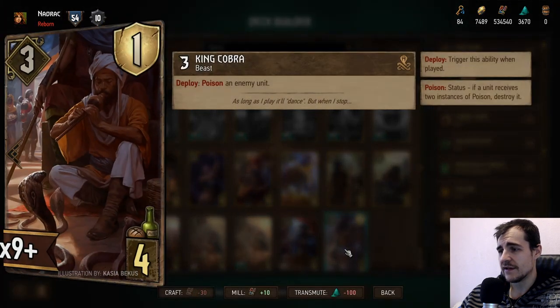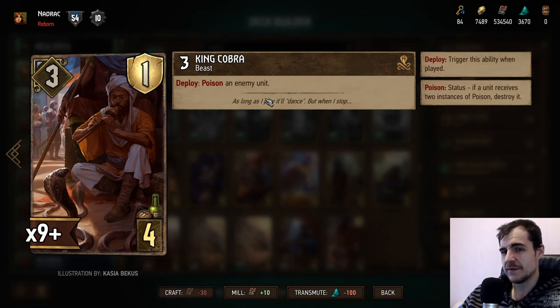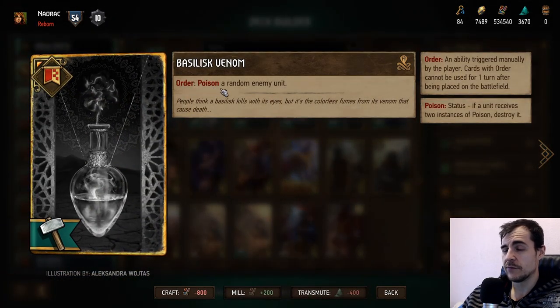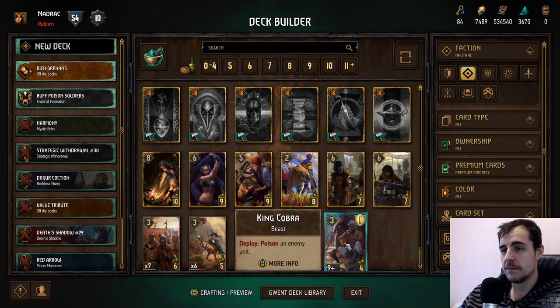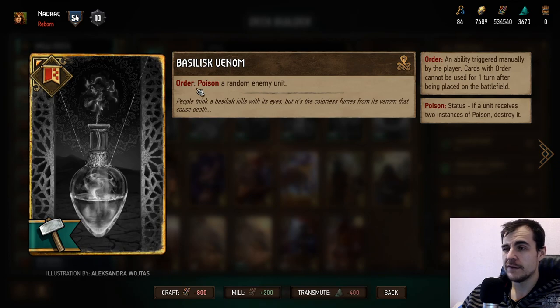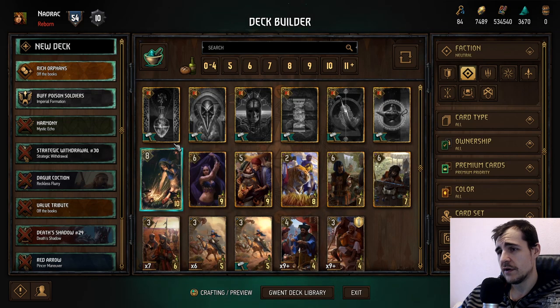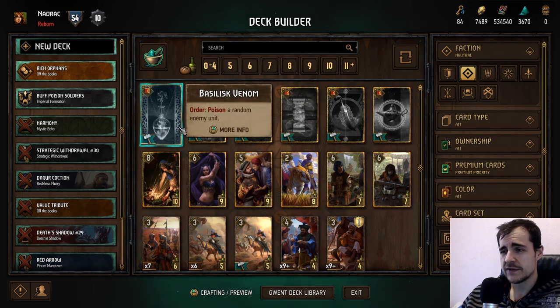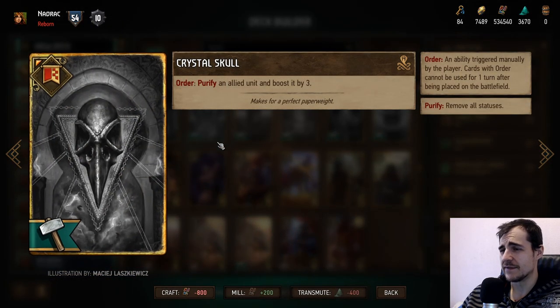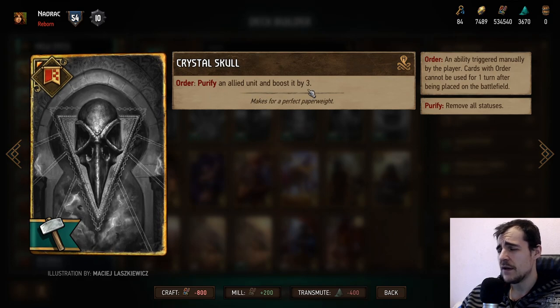For example, Basilisk Venom — poison random enemy. Poison is okay, but keep in mind this other guy has a free poison enemy with some stats. The only advantage of Basilisk Venom is that the poison can happen the same turn your opponent plays something. But the problem is your opponent sees you have it on the board and it's also random, so if you wait with it it's garbage. If it was directed I'd give it a better score, but tactical advantage is just better. It's a bad card.